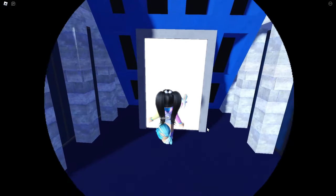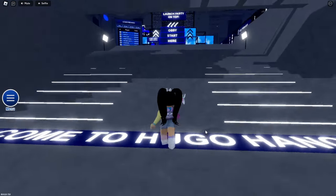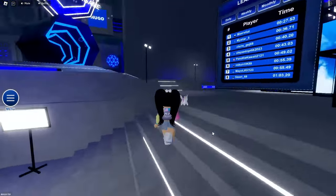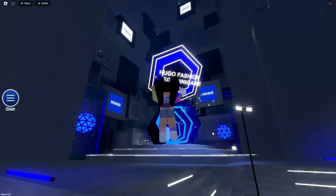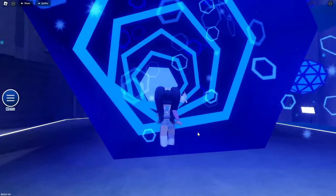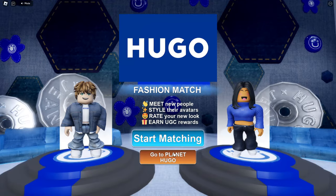Let's go ahead and enter this building. For the first batch of tickets, head up the stairs and take a left. Here we're going to join the Hugo Fashion Match minigame. Once you go through the portal, you'll automatically get 200 points.